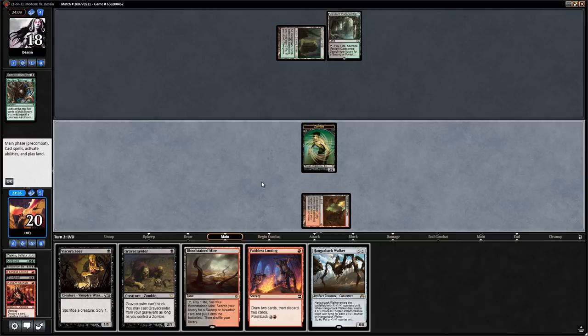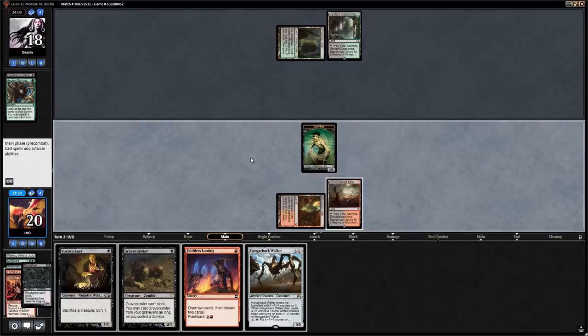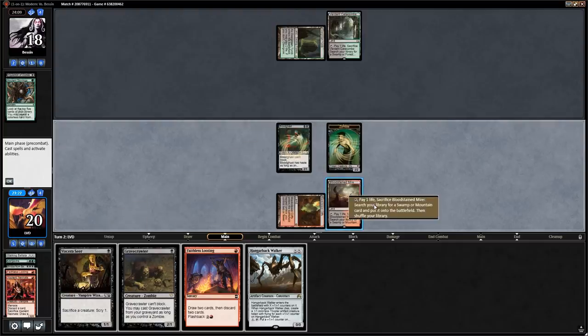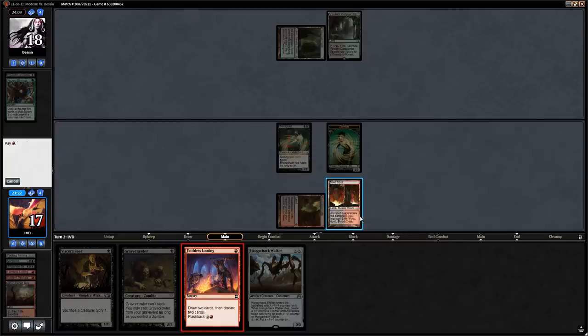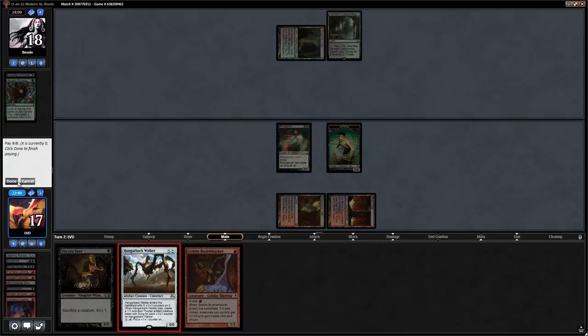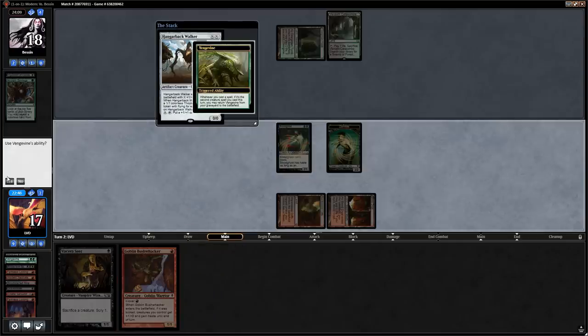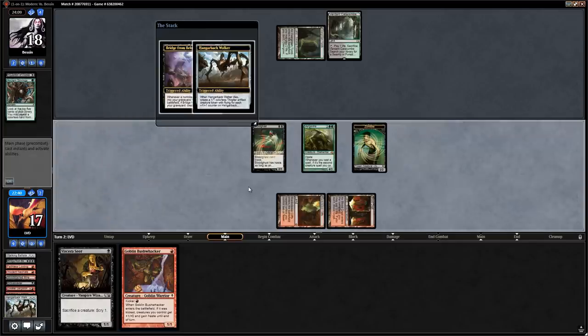We play another Looting first which might find more copies of Bridge from Below or Vengevine. We fetch a Blood Crypt, Loot, and instead find Bushwhacker and Gargadon. We're definitely discarding Gravecrawler; the question is Gargadon or Viscera Seer — we discard Gargadon. Then we play Hangerback for 0, trigger Vengevine, make a Zombie, and start attacking for 4. Next turn this Bushwhacker is going to be pretty exciting.